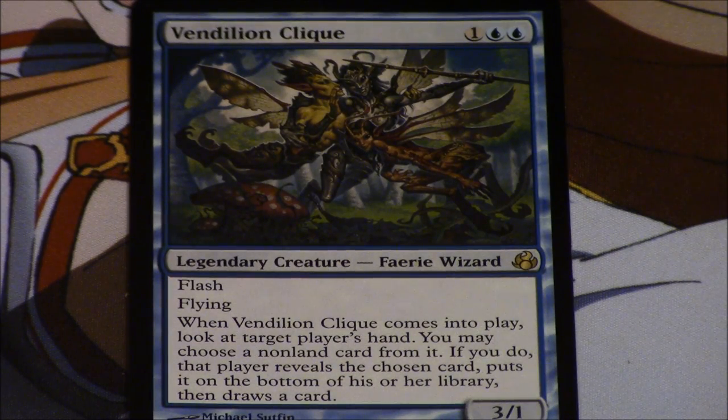It wouldn't even be the reprint itself — just the announcement would tank the price. So it's not worth it in my opinion if you're trying to make money from a card like Vendilion Clique, Bob, or especially Noble Hierarch. If Noble Hierarch is not in Modern Masters 2, I don't know what's going to be in that set.